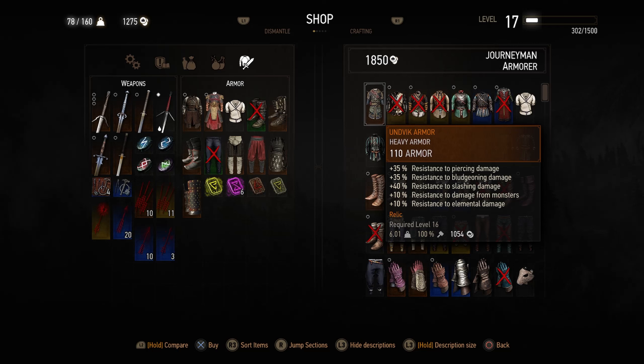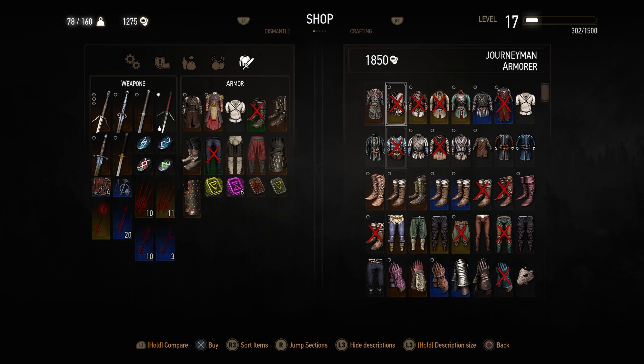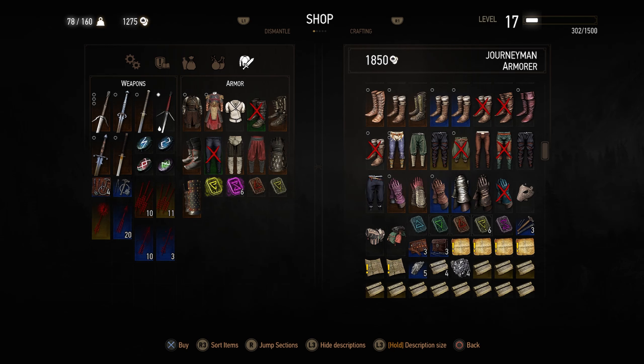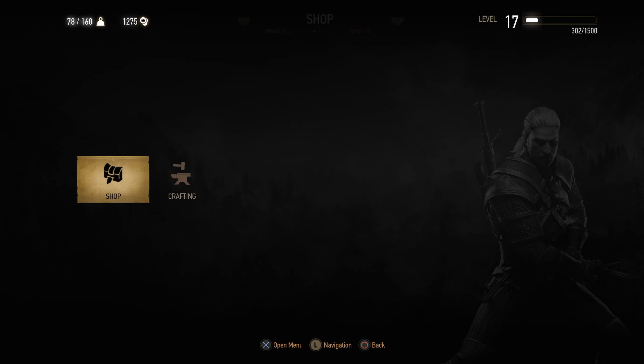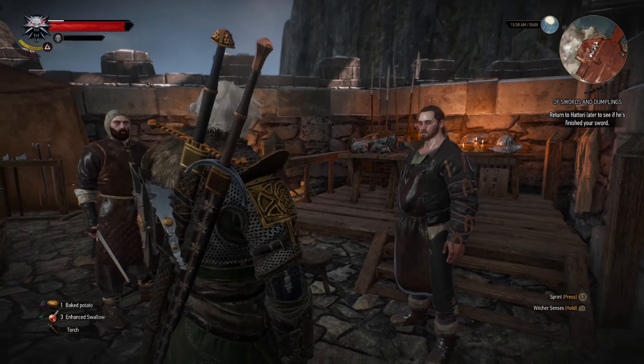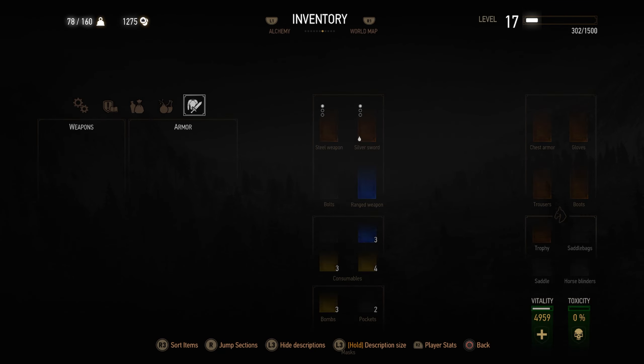And then on top of the armor set, you also can get the Unvik armor set for your horse as well. Let me see if I have that set. I'm not sure if I have it for my horse.